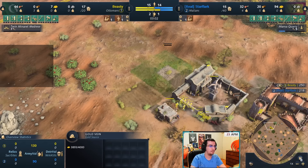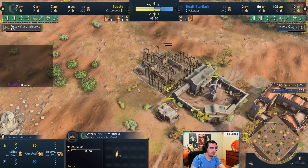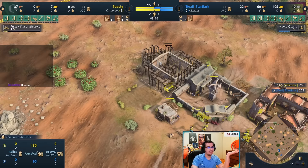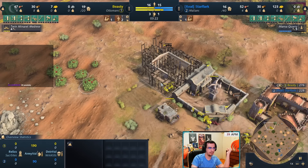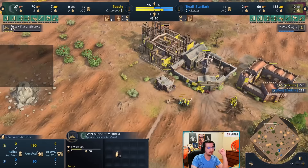Going Twin Minaret now. One thing to note: avoid building your Twin Minaret too close to your berries. I should have put it one hex to the right - the reason is you want your workers on these berries, but if the Twin Minaret is too close they'll run away and waste food income. Sometimes I see people in lower leagues build it right on top of the berries - don't do that. Now as I'm aging up, I'm leaving four on food.